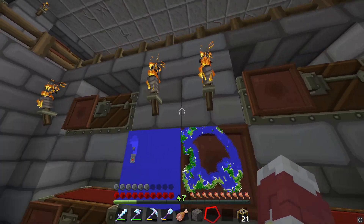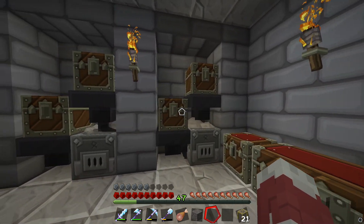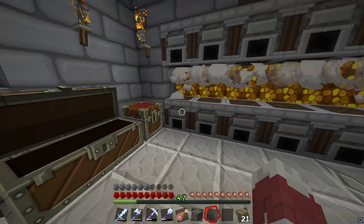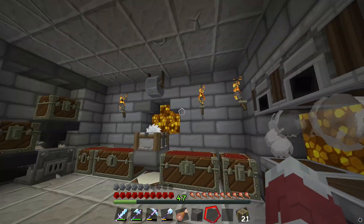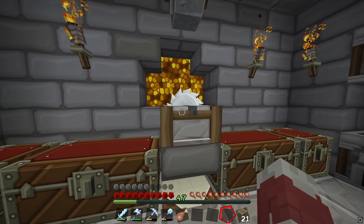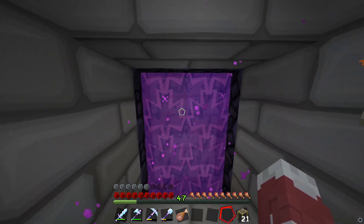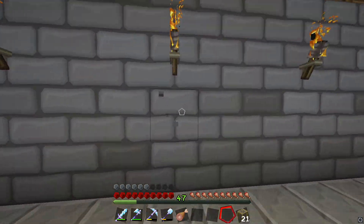Here's my smelting room - we have some auto smelters here. I put iron blocks up there and they get smelted into ingots. Over here I use this for smelting cobblestone into nice stone, into bricks and polished stones. We got a grindstone, a stone cutter, and a crafting table - very convenient room. And over here we actually have a nether portal for grabbing lava buckets, which helps with smelting large quantities of stone.